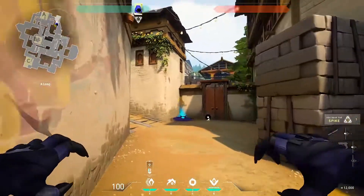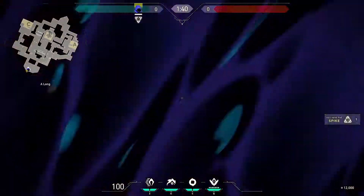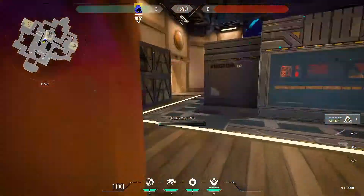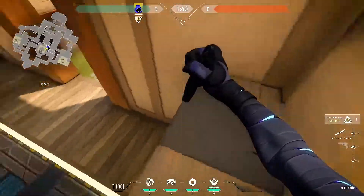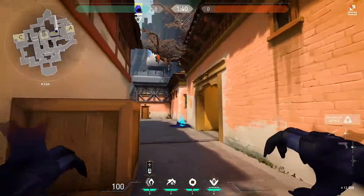Starting off with ways to use the teleport: make sure they can see you, then hide, and teleport across the gap where you just peeked, then peek from the other side. You can also teleport onto a box and peek from the box. If you teleport past enemies, often times they don't realize it because the sound is extremely quiet.